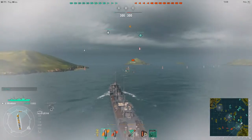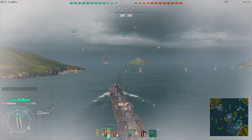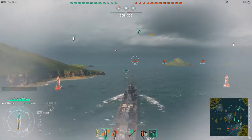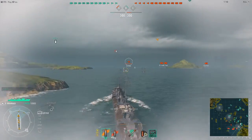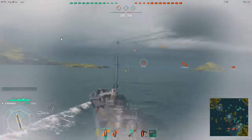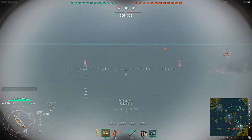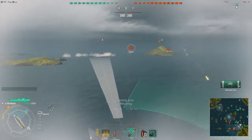Moving on to some gameplay: I've popped my smoke and there are enemies straight ahead. I'm going to the cap circle — there's a destroyer that just appeared. Playing this really aggressively, and surprisingly, even though the stats suggest it won't perform well in close-range destroyer fights, the ship actually performs really well and is quite proficient at knife-fighting, especially with those torpedoes. Taking some fire, and he's also popped his smoke.